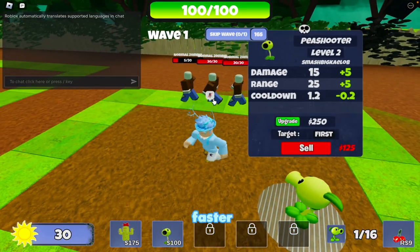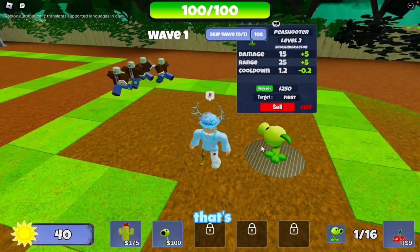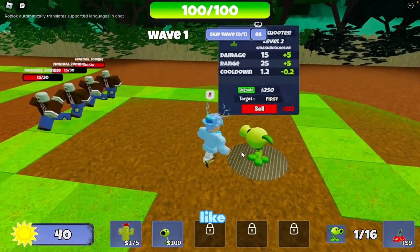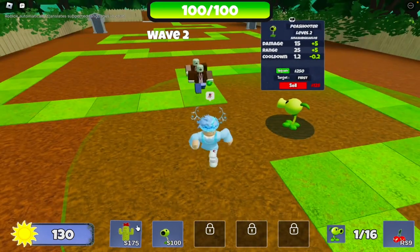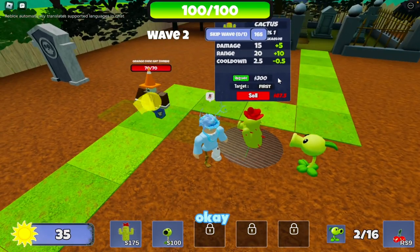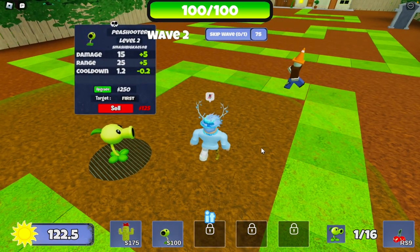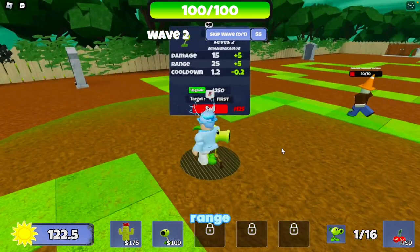After upgrading, the cooldown is now 1.2, which is at least better than 1.6. I checked out the cactus — it has a 2.5 cooldown, which is a lot worse — so I'm just going to keep placing peashooters because it has a bit more range.